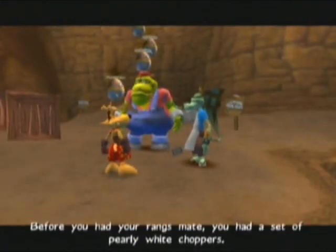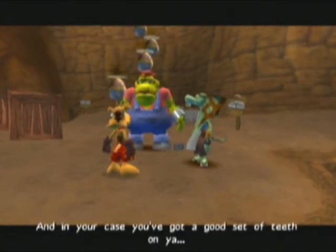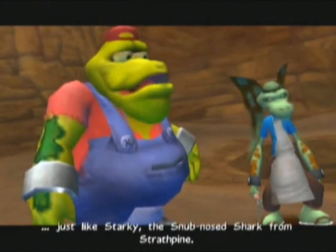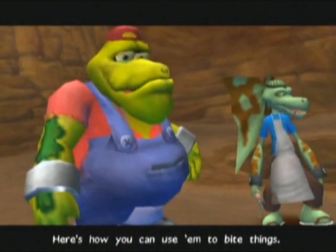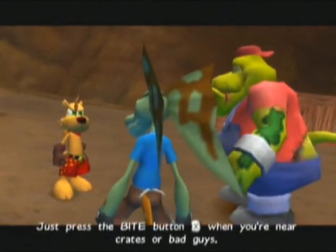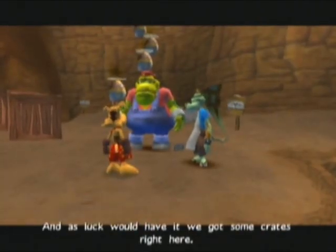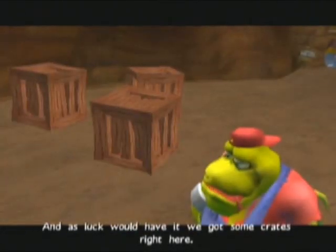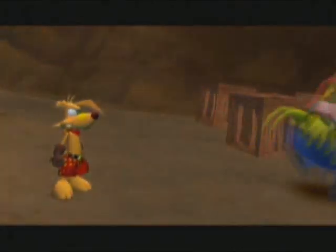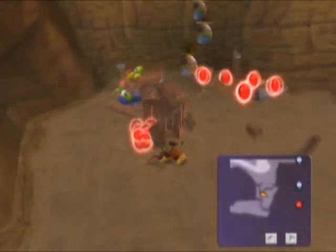Before your ranks, mate, you had a set of pearly white choppers. In your case, you've got a good set of teeth on you — just like Starkey the snub-nosed shark from Strathpine. How many of those do we have to go through? Just press the bite button when you're near crates or bad guys. And as luck would have it... crap, I'm trying to think back to English class — there was a word for using words that began with the same letter in repetition.